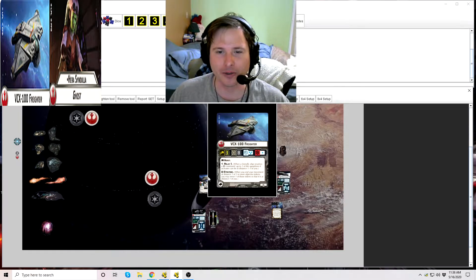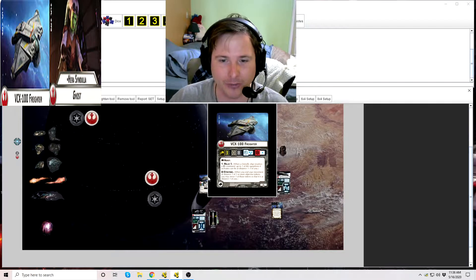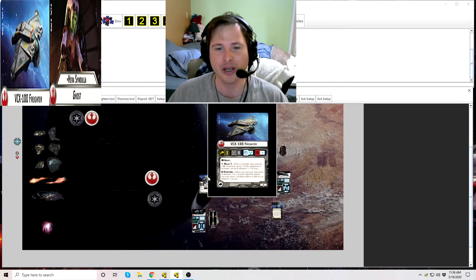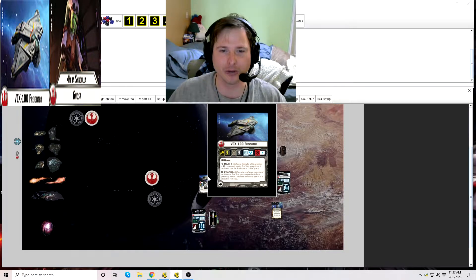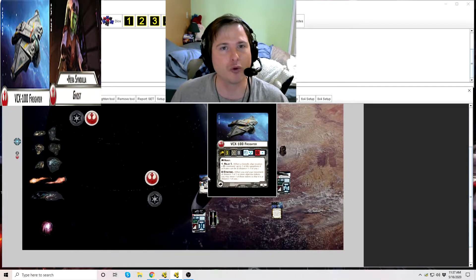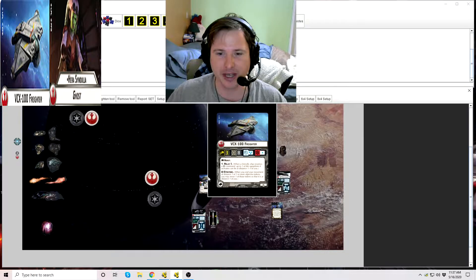These are a Rebel Squadron that comes in the Squadron 2 pack. The VCX-100 Freighter is a Rebel Alliance Squadron. You can see by looking at the top of the card the gorgeous art. You'll see the Rebel Faction icon. Next to the name, you'll see the VCX-100 Freighter. There is no dot or bullet point in front of its name, which means it's not unique — you can bring as many of them as you have Squadron points, which in the standard game is up to 134 points of Squadrons. In the bottom left-hand corner of the card, you'll see the icon for the VCX. Opposite that, you'll see its point cost: only 15 points.